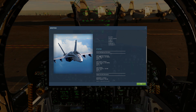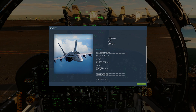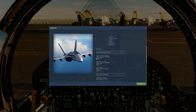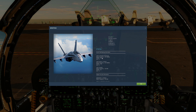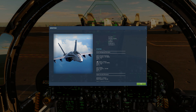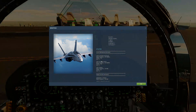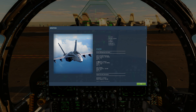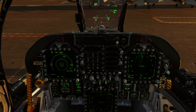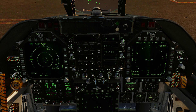Alright, so here we go — we're gonna tune in first to the Theodore Roosevelt, which is what we're on right now. The supercarrier has its radio frequency, TACAN, and ICLS listed. We're focusing on TACAN today — 71 X-ray. On the UFC you've got the TACAN button; press that, set it to transmit/receive, X-ray, enter 71, and press enter.